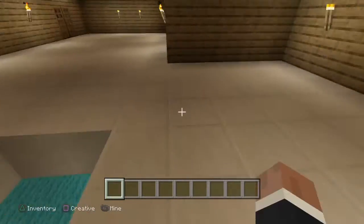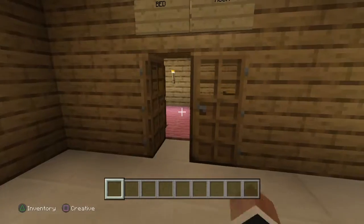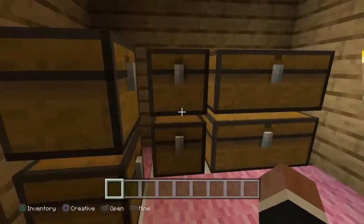Now let's go upstairs and let's go to the girls' only bedroom. There's nothing in the chest, and I'll show you.